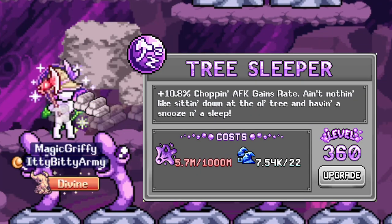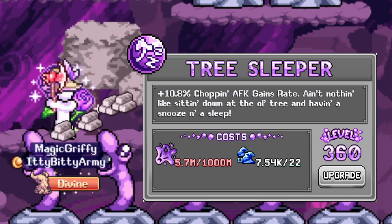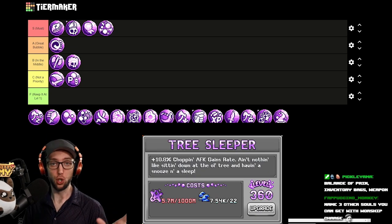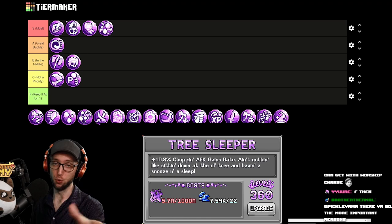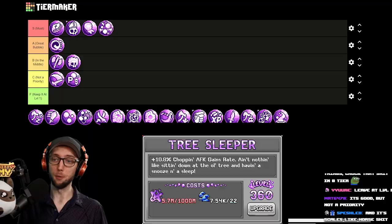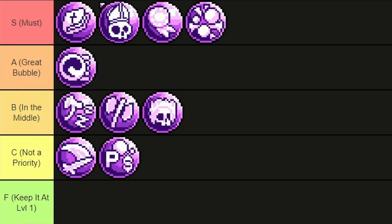Tree Sleeper gives you chopping AFK gains, but it also costs purple souls. This is how I got 1.2 billion oak log print — it's really, really strong. It doesn't deserve to be in C tier. I would definitely say top of B tier.